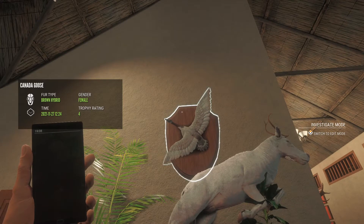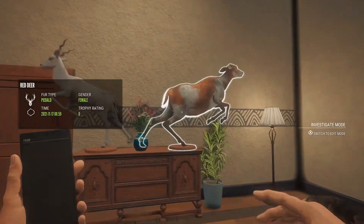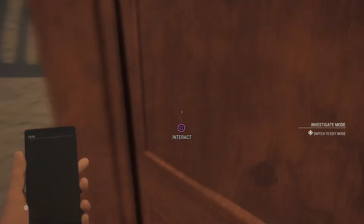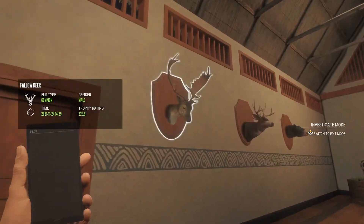A brown hybrid Canadian goose. This is going to be where I put my alligator heads because I think they look the best here with the other trophies. A piebald female red deer. A leucistic black buck — I skipped this wall, but nothing else in here.